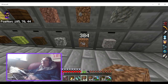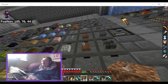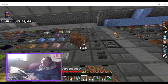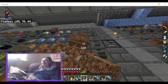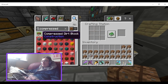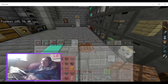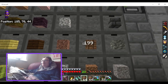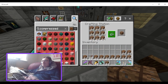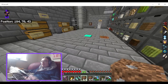Just look at all this dirt — being able to compress it all up is definitely a good thing. I don't know why you can't compress cobblestone. The first thing I would have added would be compressed dirt, the second would be compressed cobblestone.